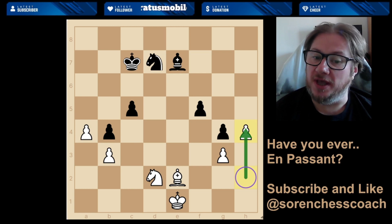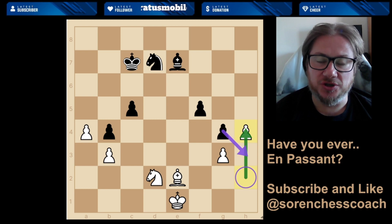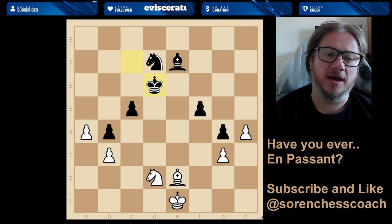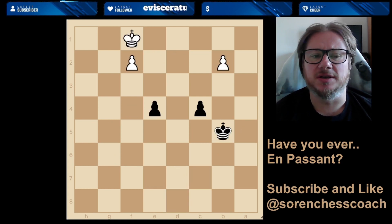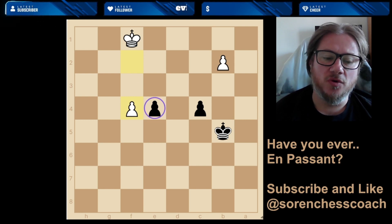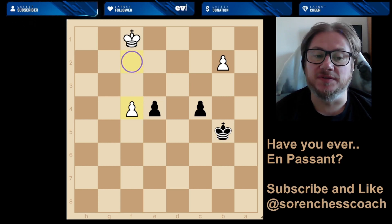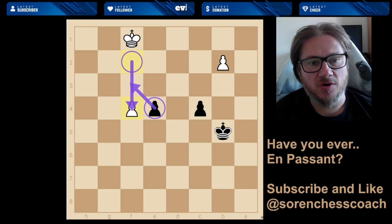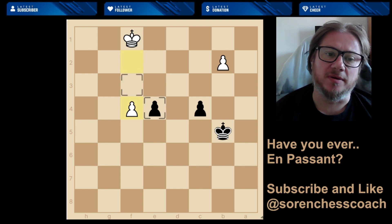What about this one? H2 to h4 — can the black pawn take on h3? Yes, they can, because the pawn moved from h2 all the way to h4, so you can definitely take en passant — absolutely yes. Moving to another exercise: can the black pawn on e4 capture on f3? Of course it can, because the white one moved from f2 over to f4, so the black pawn on e4 is absolutely able to go behind and capture that pawn in passing — en passant.